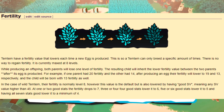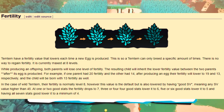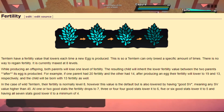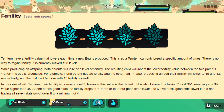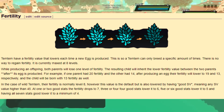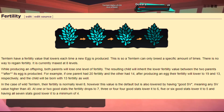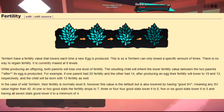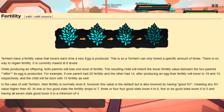Fertility is where a lot of people might either get lost or find the Pokemon system to be superior. I personally understand why fertility is a thing, but I'd rather do without it. Temtem have a fertility value that lowers each time a new egg is produced, so a Temtem can only breed a specific number of times. There is no way to gain fertility. It is currently maxed at eight levels. While producing an offspring, both parents will lose one level of fertility. The resulting child inherits the lower fertility value between the two parents after the egg is produced. For example, if one parent had 20 fertility and the other had 14, after producing the egg their fertility lowers to 19 and 13 respectively, and the child will be born with 13 fertility as well.